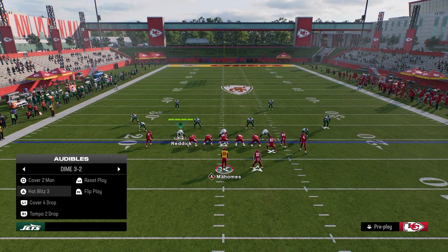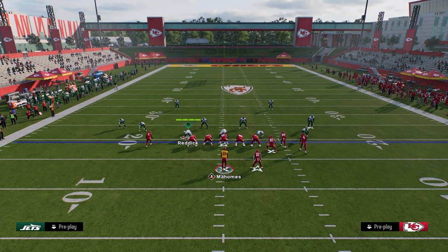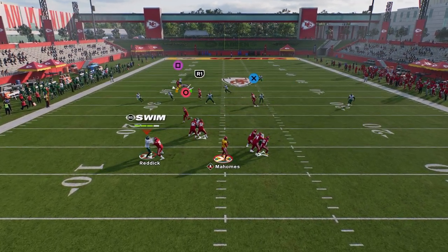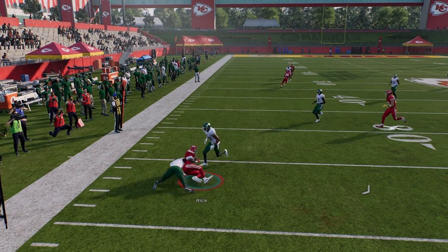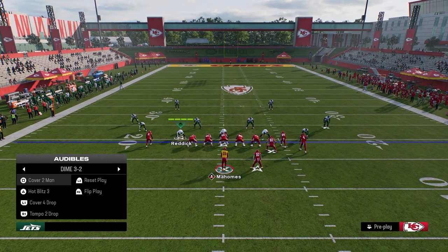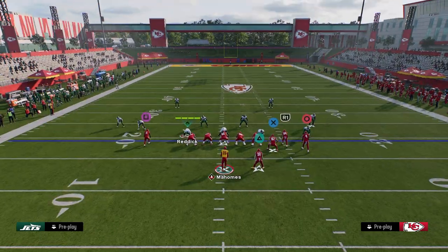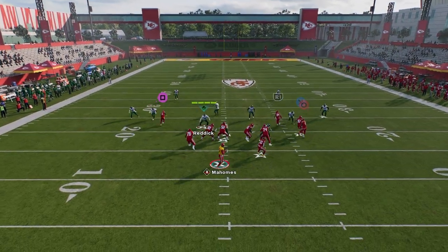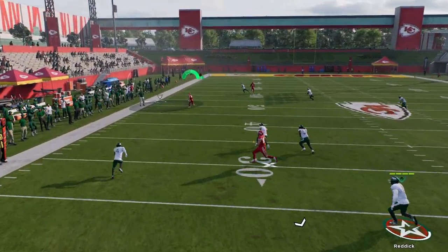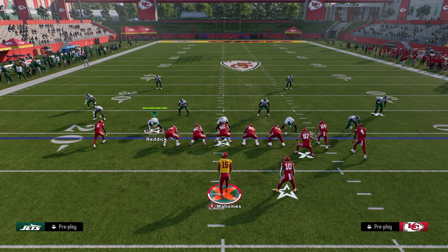A lot of times what people are going to do is maybe try to create different coverages. Against cover two, you're going to want to look for this drag — normally this drag is super good against cover two because the cloud flat is oftentimes going to drift back. Cloud flats typically don't get back and definitely don't get to the sideline, so if you wait on this crosser you can throw it over the top for a big play.